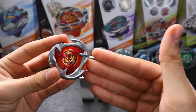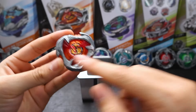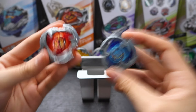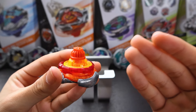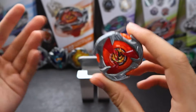Ever since Hell's Hammer released, people have been wondering how is this a balance type? I mean look at it — it's textbook attack type design. Three large wings with gaps in between for recoil? It's the same as Dransword and Phoenix Wing. But thanks to Hex, it keeps it still and lets it counterattack. Or at least that's what I would say if it was consistent. Using Hell's Hammer is a gamble every time.